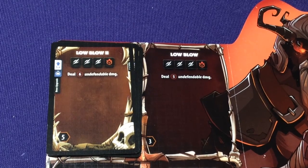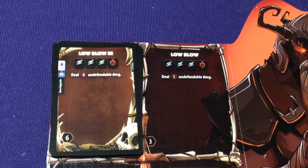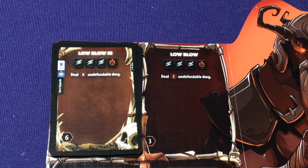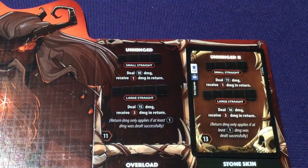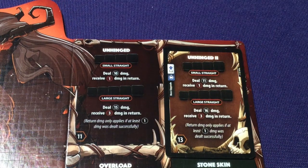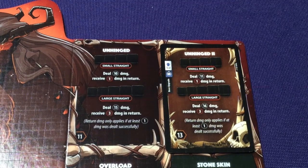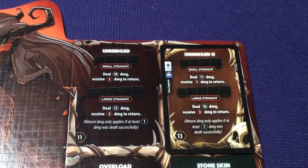Low Blow level 2 deals 6 undefendable damage; Low Blow 2 deals 8 undefendable damage. This is where these guys get much more powerful, because they have all these extra boosts right off. Flipping to the other side of the board, we have Unhinged, our straights. Unhinged level 2: small straights deal 11 damage instead of 10, large straights do 16 instead of 15. Then Unhinged 3: twelve and seventeen, and also receives 1 less damage — receives 2 now instead.